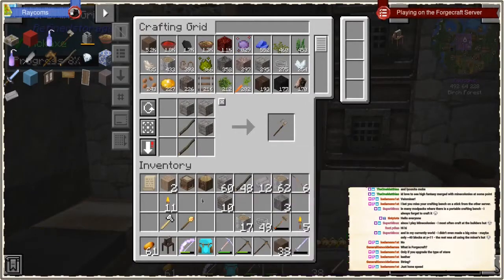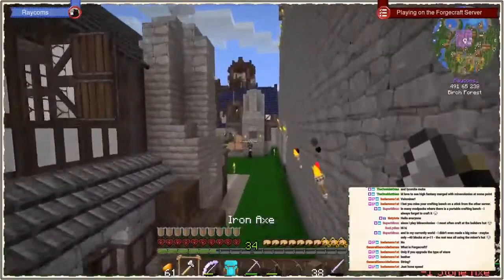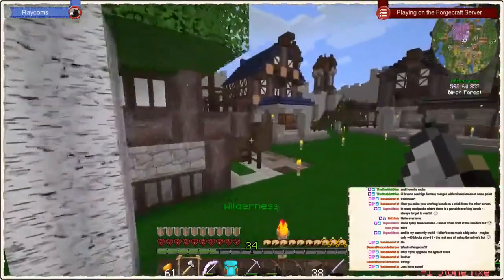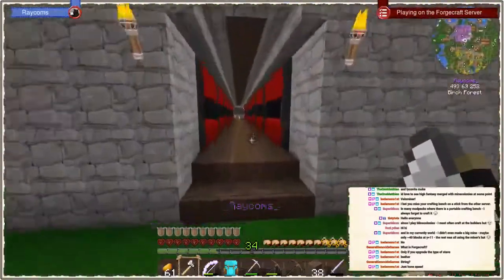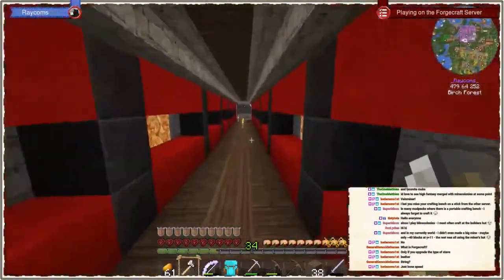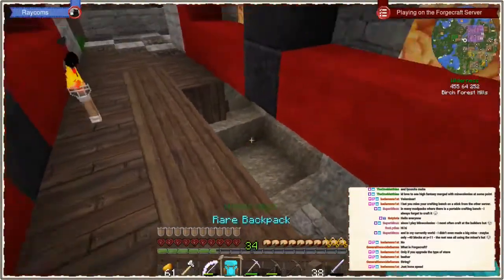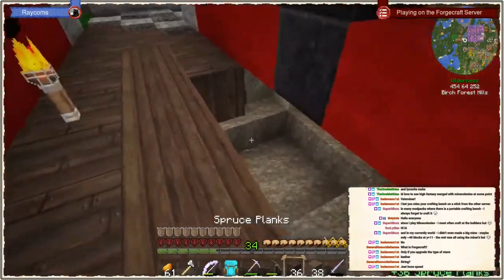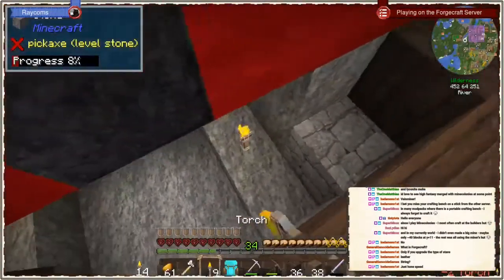That was a classical Ray-getting-distracted moment. So I got my axe now — we can cut down a few of those trees and place down the stonemason. However first I wanted to check how much progress our crafter is doing, and I wanted to fix the flooring here which was also the darn rats putting everything on fire.